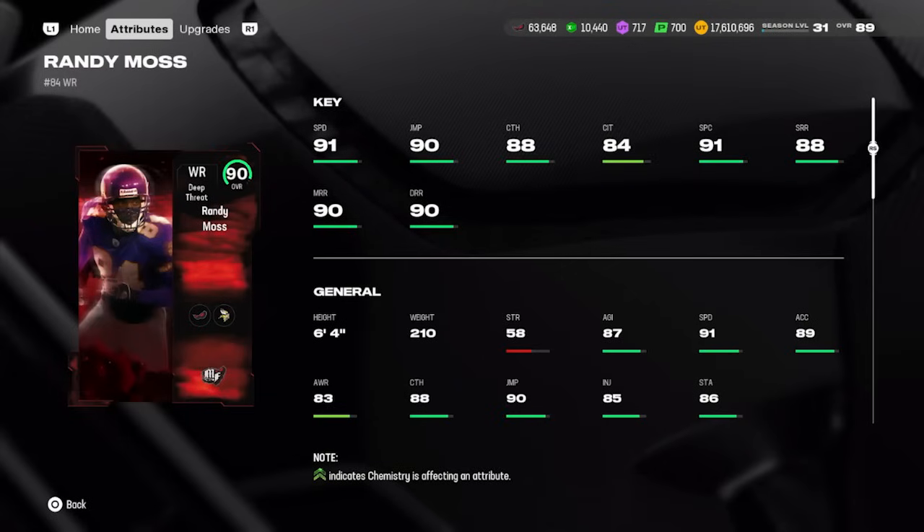Moving to wide receivers — we put out a video on the best picks last Thursday, but EA surprised us on Monday with extra drops including Darrelle Revis and Randy Moss. EA initially had Moss listed at 89 speed, but in-game he actually has 91 speed, making him one of if not the best wide receivers in the game before Jalen Hyatt comes out tomorrow. Randy Moss is now the go-to pick at wide receiver over Jamar Chase — six foot four, 91 speed, 88 catching, 88 short route running, 90 mid, and 90 deep.